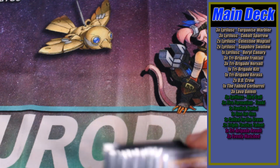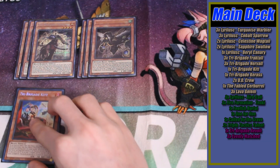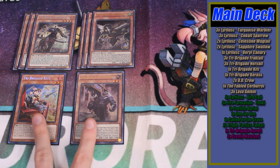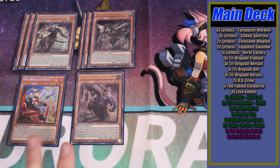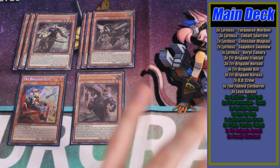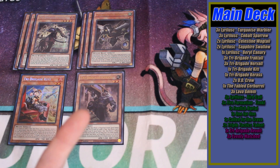On to the Tri-Brigades: three copies of Tri-Brigade Fractal, three copies of Tri-Brigade Nerval, one copy of Tri-Brigade Kit, and one copy of Tri-Brigade Karis. This is really standard — previously I was playing two of each of Kit and Karis during Tier Limit format because you really wanted to have backup if they got hit off the Ash. But even now with Diablosis being a significantly better Ash-type card, we don't want multiple copies because this entire section of the deck is completely dead against Castra unless you can out the Arise-Heart. You won't be able to use your Tri-Brigade cards unless you're using Nerval for rank one fodder or Karis as an extender.